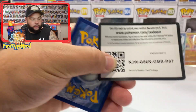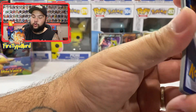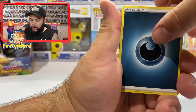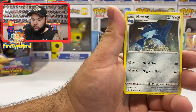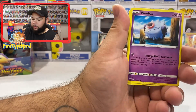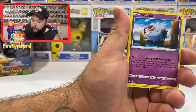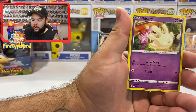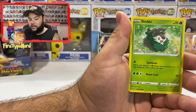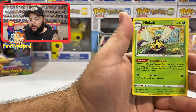We've got another code card — let me know what you guys get with the code cards. Dewpider, Opal, Metang — I really want a Metagross, I don't know if you can get it, but I've got Metang and Beldum. Another Beldum, Blitzle, Milcery, Skiddo, Swellow Reverse Holo — and a Ninjask.